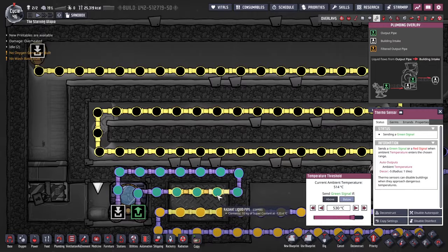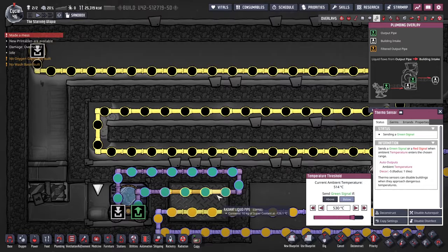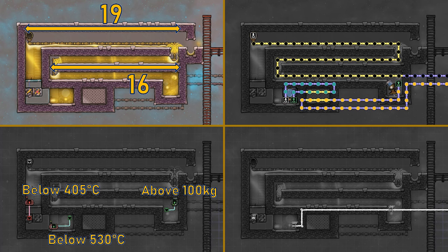We can transfer the heat by running these through some metal tiles with both liquids in radiant pipes behind them. In testing I found three tiles of length to be stable, but the sure way to check is to monitor the coolant temperature. As long as it is not decreasing to absolute zero, the exact stable temperature doesn't matter.